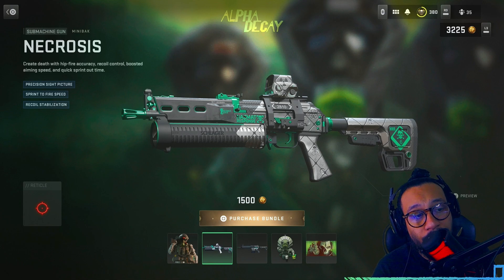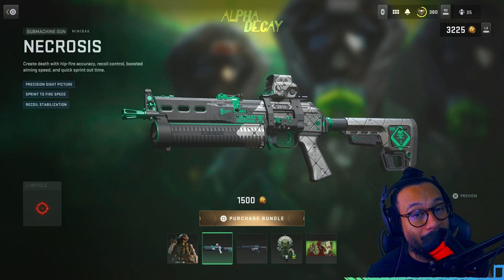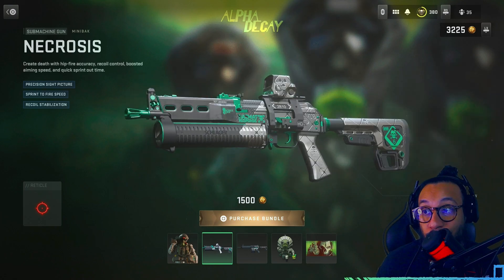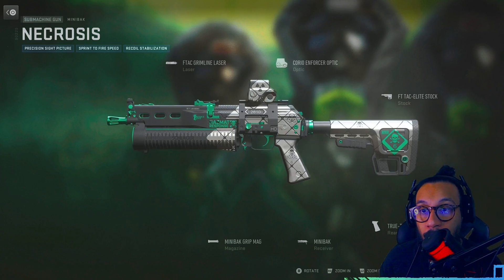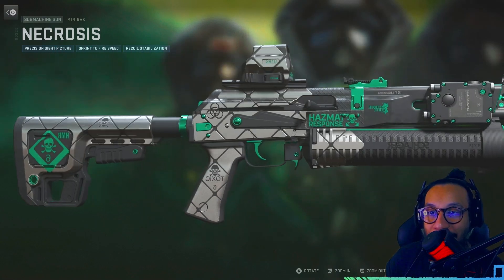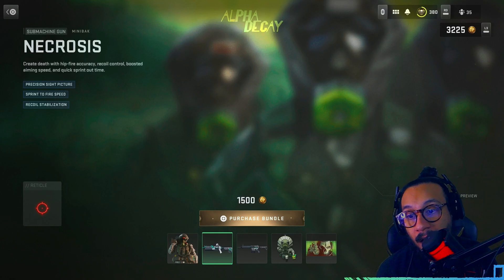Glow sticks, a little light at the top of the helmet — not too bad. That's a pretty good operator skin, really nice details. Next up we got the Mini Bach blueprint called Necrosis. It says 'create death with hip fire accuracy, recoil control, boosted aiming speed and quick sprint-out time,' with precision sight picture, sprint-to-fire speed and recoil stabilization. This blueprint looks really nice — I'm a fan of these colors. The design looks really good.